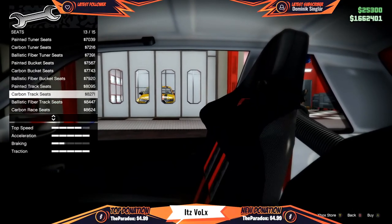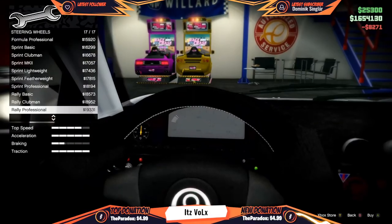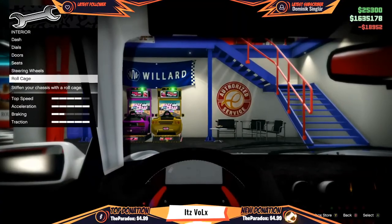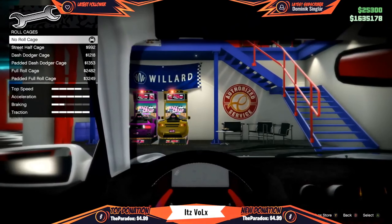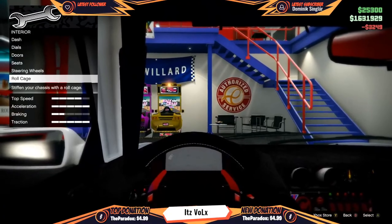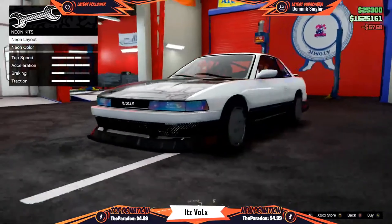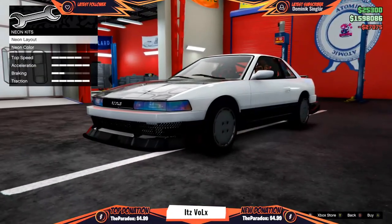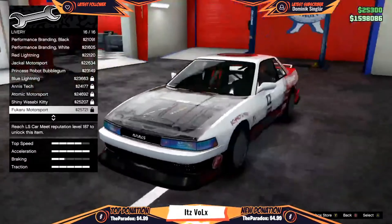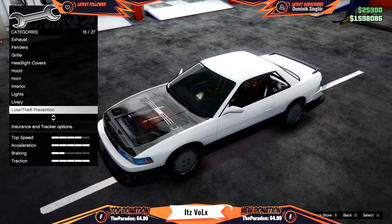Seats — gotta get one of the X-racer looking ones. I like these — yeah, let's take this one. Steering wheel — gotta go with this, I hate that you can't look down. Roll cage — obviously get the roll cage, fully padded, it'll be hard to destroy. Lights — gonna get these. Neon kit — I don't know about color yet, so I'm not gonna change the color. Liveries — nah, no liveries for me.